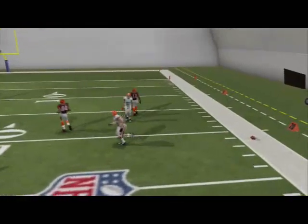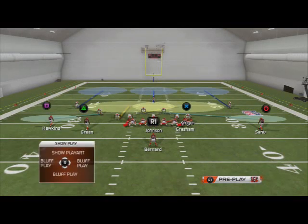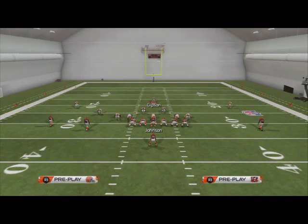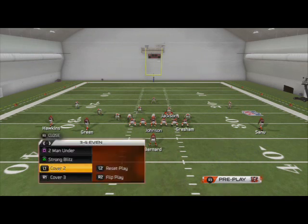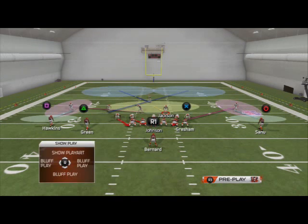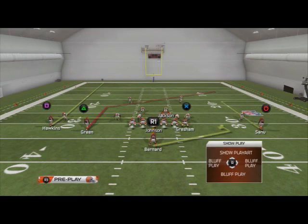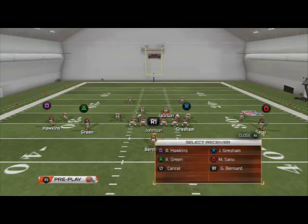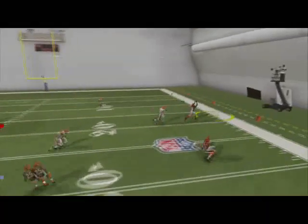What we want to do to start off is I like to call plays that have not necessarily stock purple zones, but plays that have good yellow zones. We're going to look at Cover 2 and you see these stock purple zones here for the linebackers. I'm going to try to hit Sanu here on the out route and you're going to see that I'm still going to be able to.